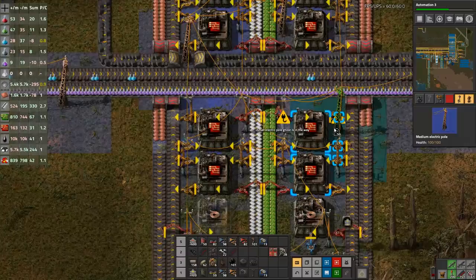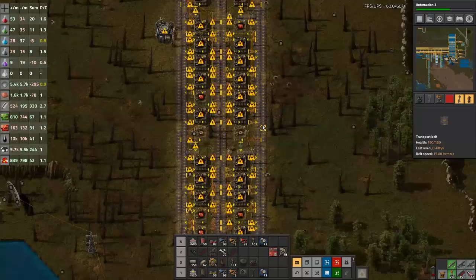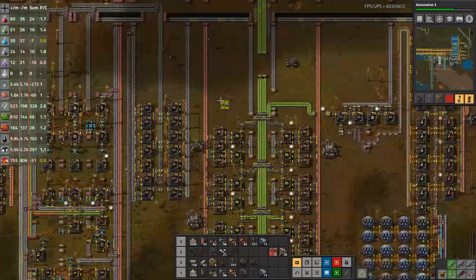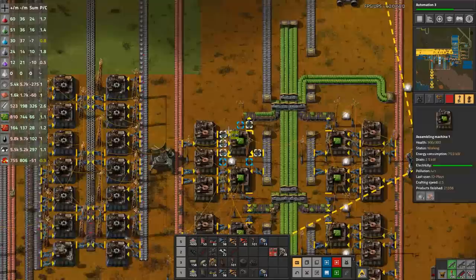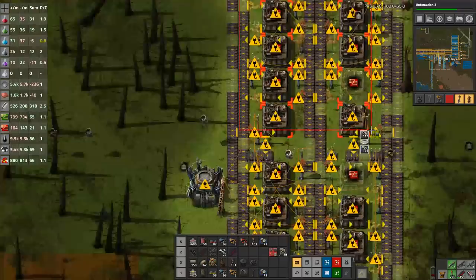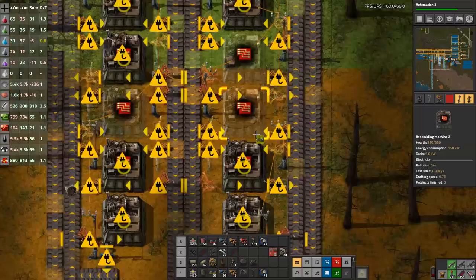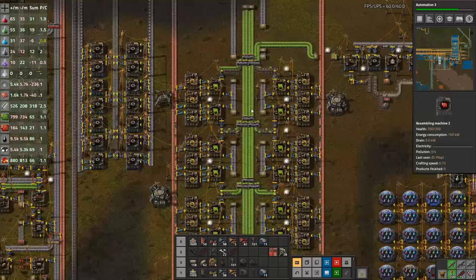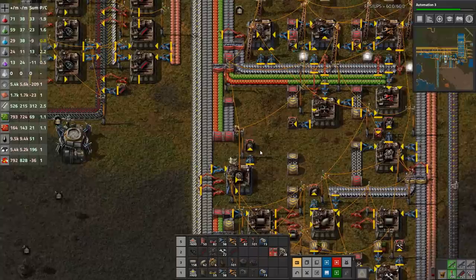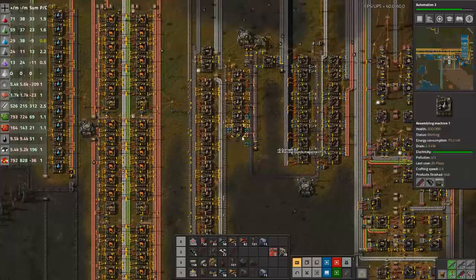I am missing some power. I want to not upgrade our belts here, just upgrade the assembly machines for our green science. Then we might as well at the same time upgrade all the assemblers for our red science — even upgrade the ghost ones. That'll keep the bots in high gear; they're going to have plenty of things to do. The ammo that was picked up the bots are recycling, so that's fine.